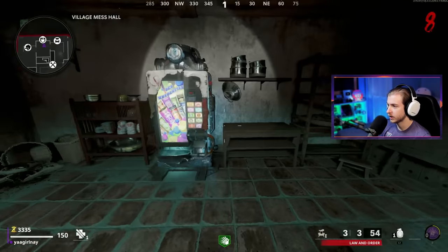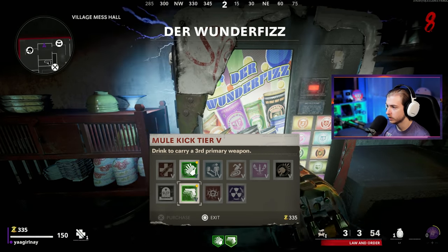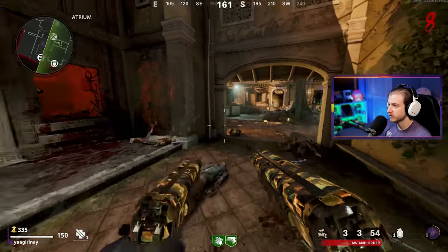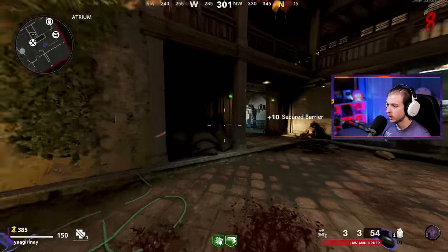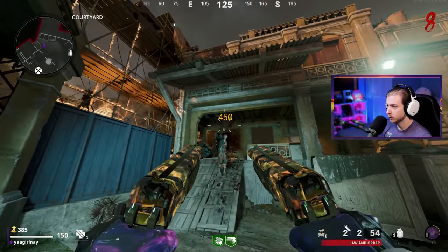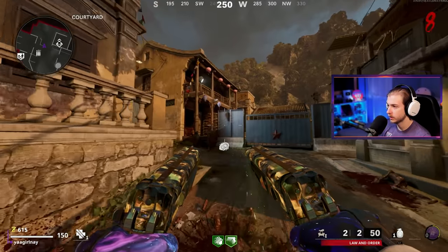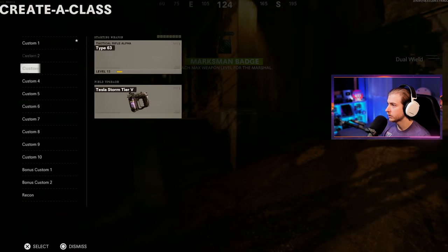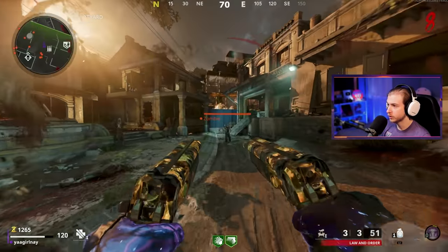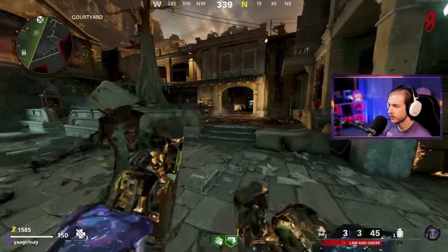Let's grab Mule Kick because we're going to start running out of ammo. After this round we're going to do the Jug Easter egg so we can start getting some free perks — get Jug, Recharge, maybe get the Ray-K out of the box. I need to switch to Tesla Storm. I feel like we're just going to be training today, and I'm fine with that as long as we're getting crits, because sitting in Kernels isn't going to work.